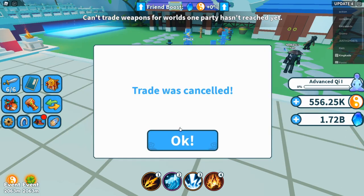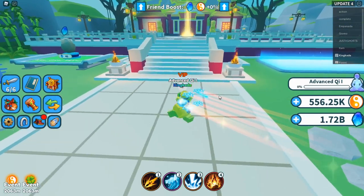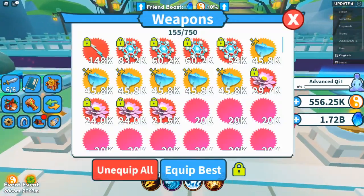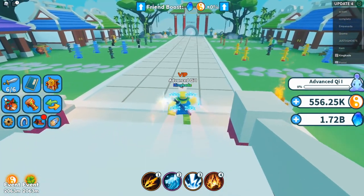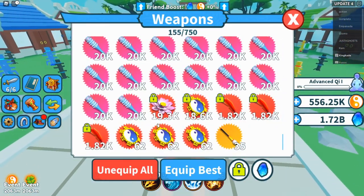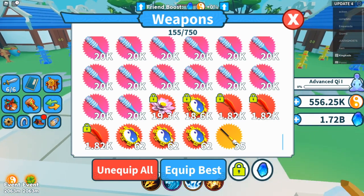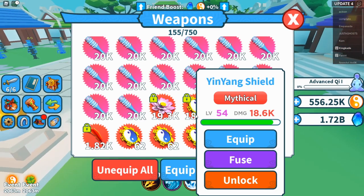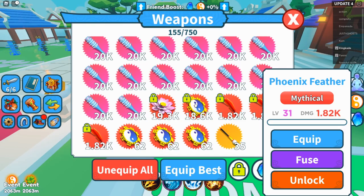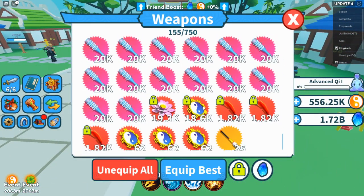Someone accepted the trade request, but I got a message: 'Can't trade weapons the party hasn't reached yet.' So you can only trade weapons from worlds the other player has already reached. Since they're only in this first world, I can only give them weapons from that world — like this mythic that does 18,000 damage.